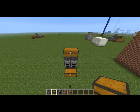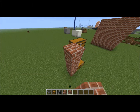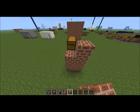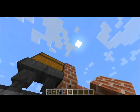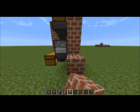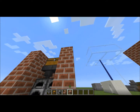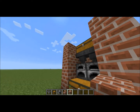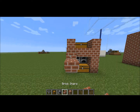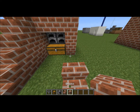Then you can add some decoration if you want — you don't have to, but it covers up the black hoppers and looks quite nice. You can do any design you want, but I personally like this design. You can put stairs going up to the top or whatever you think looks nice.